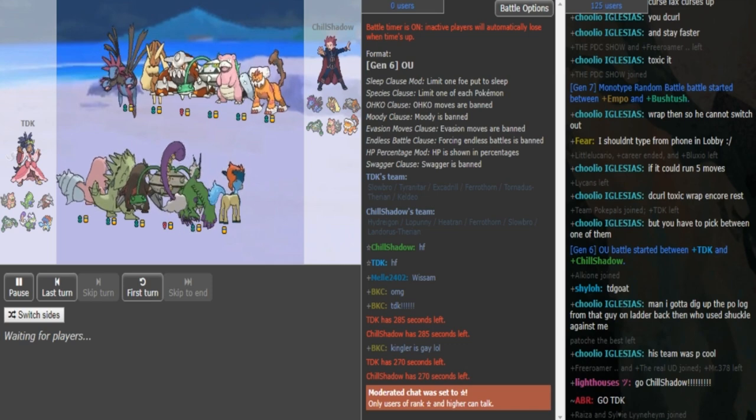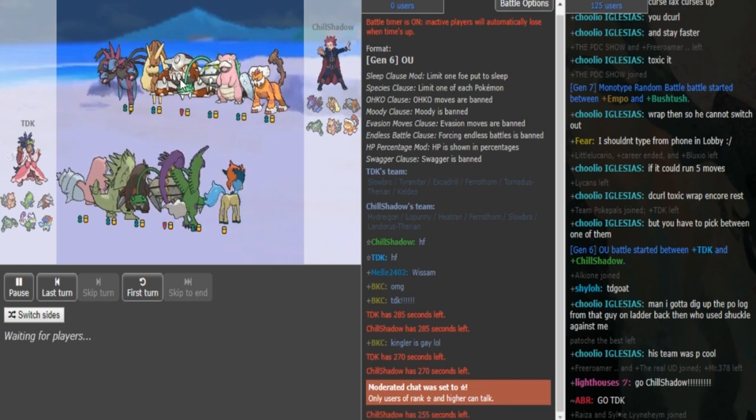Back in the World Cup this time, TDK from Team US NorthEast vs Chill Shadow from Asia. I assume this is a Specs Hydreigon, Scarf Landorus, Mega Lopunny, and then Chill Shadow's defensive core.